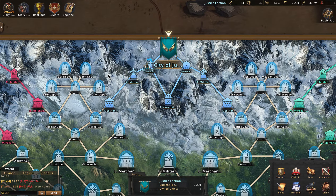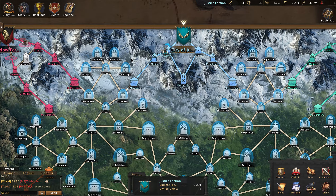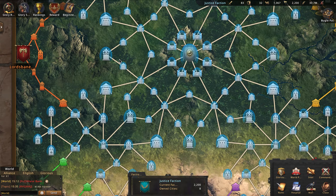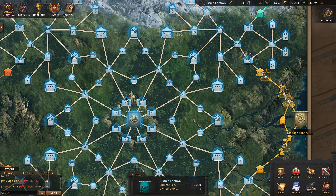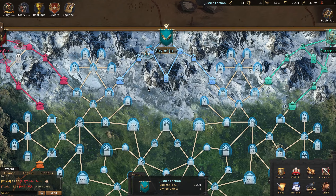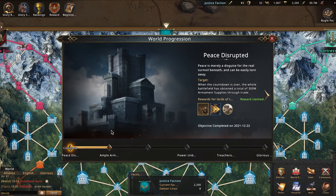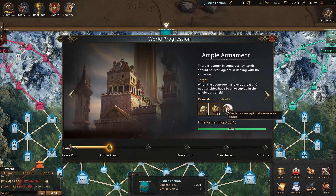For starters on changes, nothing major to the map was changed as far as the design and layout. There are still eight different factions and most things are in the exact same place they were before. But there is a big change as far as when things are unlocked. If you go to the world progression stage after the peace is disrupted, you can do the unlock now after Ample Aramint is unlocked, which is going to be in just a couple hours for us.